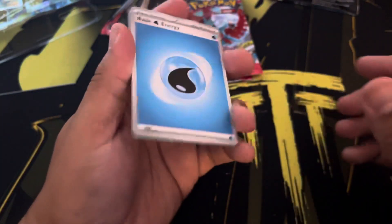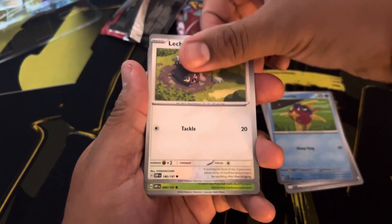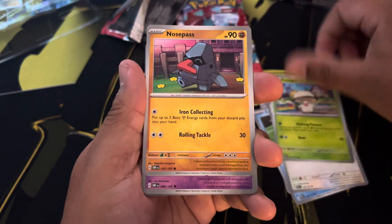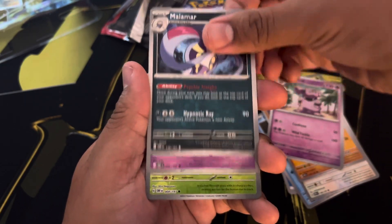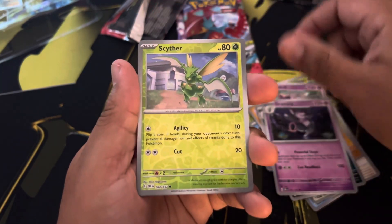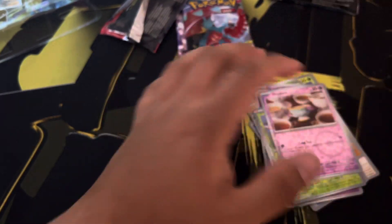Okay here we go — water basic energy, Carbink, Lechonk, Foongus, Nosepass, Granbull, Malamar, Grumpig, Scyther, Sinistea — ooh — and a Clefable ex! Let's go! Three hits overall so far.